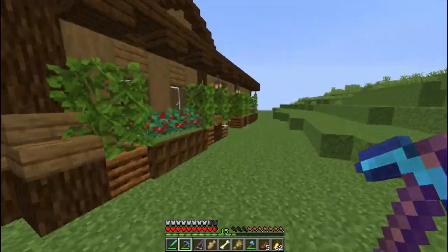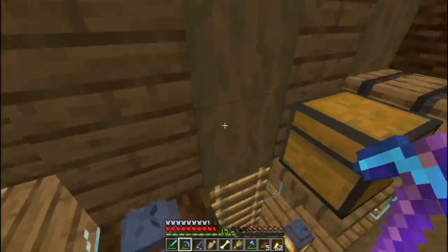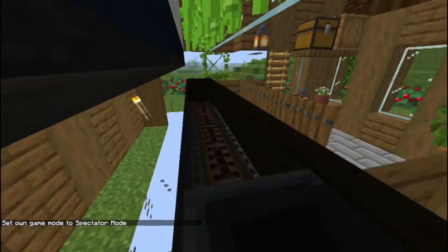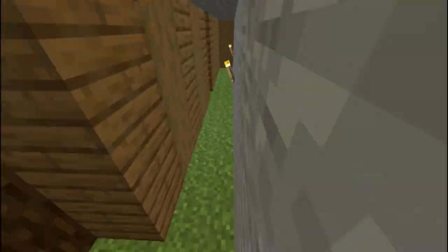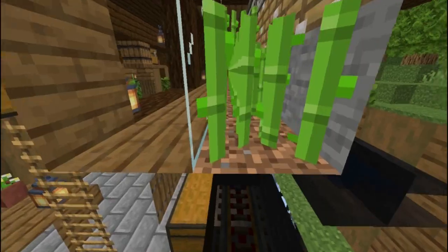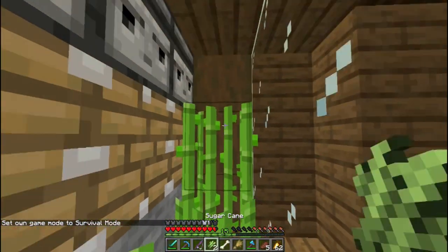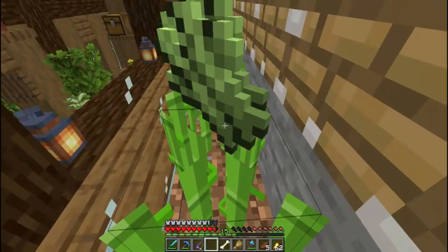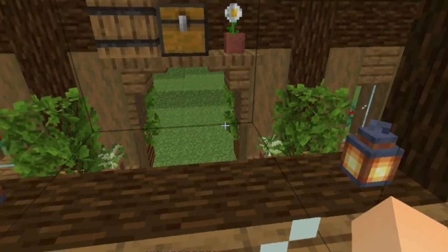Ini tempat apa nih? Oh, ini tempat sugar cane otomatis! Ini gue juga gak ngerti sistemnya. Di sini ada rail. Railnya di mana? Ada celah di sini. Ayohnya ini pakai tangga. Mungkin kalian masih bingung sistemnya - kalau misalkan sudah ketinggian 3, dia bakal nge-like gitu, nanti bakal masuk ke rail itu. Kita coba di sini.